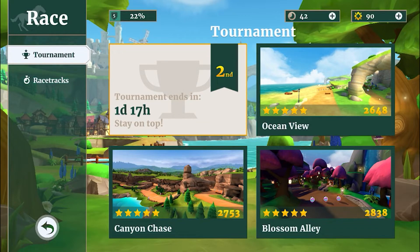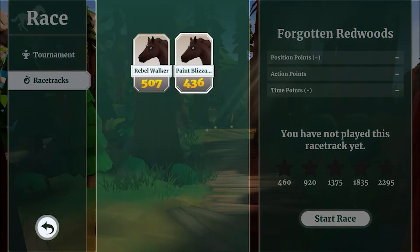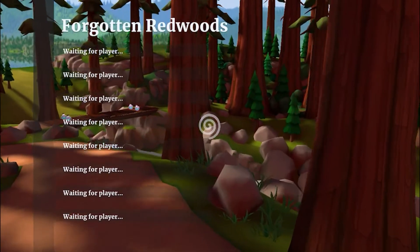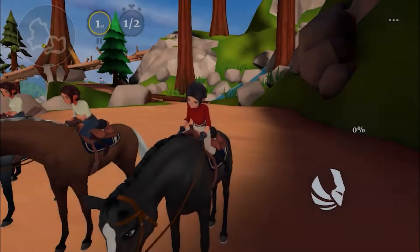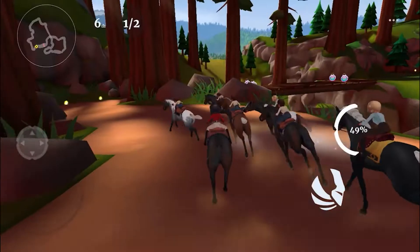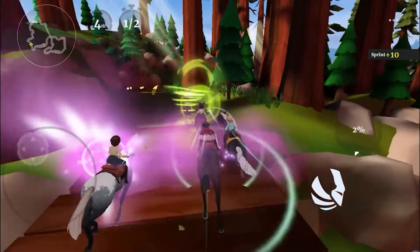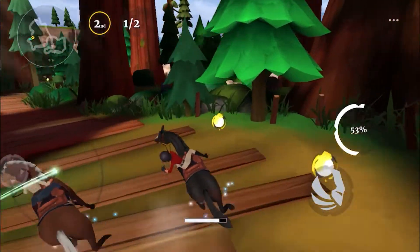We're going to do some races and I'll teach you some tips and tricks. For starts, you pretty much want to rear your horse — I usually rear around here but I think a little earlier is better. As long as you do a rear it should be fine. You can see this little icon here — that's the drift. You get it when you reach level 5, not sooner, and it's a really handy thing to have.